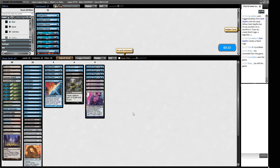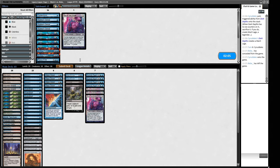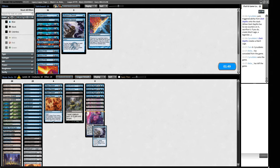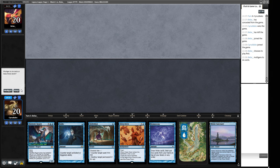Sideboarding. I don't think we want to do anything different here necessarily. Maybe another Counterbalance over one of these Not of This Worlds. They do have the Plows though, so I'm more into Not of This Worlds because of the Plows. Do we want something like a Stubborn Denial? Maybe that's going to be better than Counterbalance here. I still like the Dress Downs and the Hydroblasts. I think this is all fine. Let's go back in.